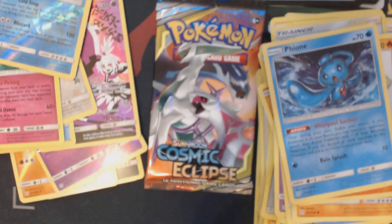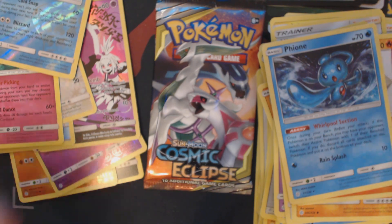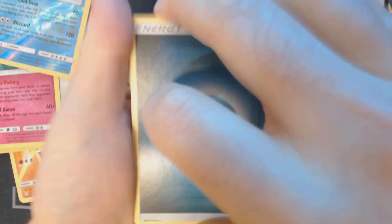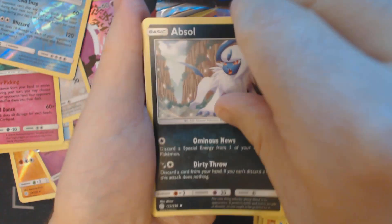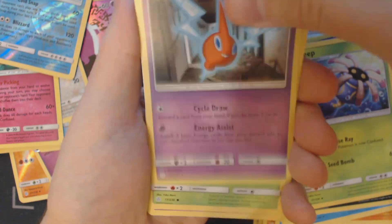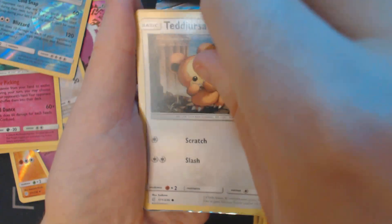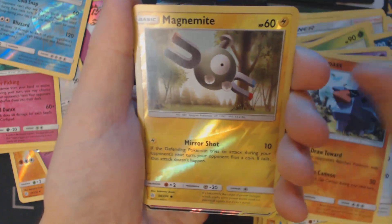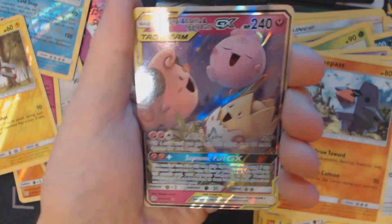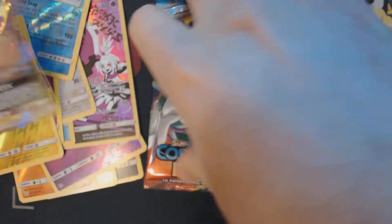Two packs to go, if I could stop dropping these things on the floor. Here we have Darkness Energy, Absol, Lileep, Rotom, Rowlet, Skrelp, Pikachu, Teddiursa, Nosepass, Reverse Holo Magnemite, and — ooh — Baby Fairies GX: Togepi, Cleffa, and Igglybuff.